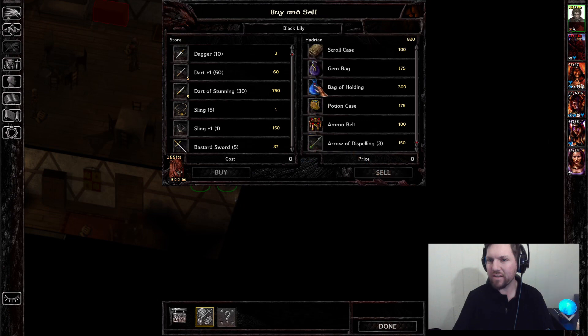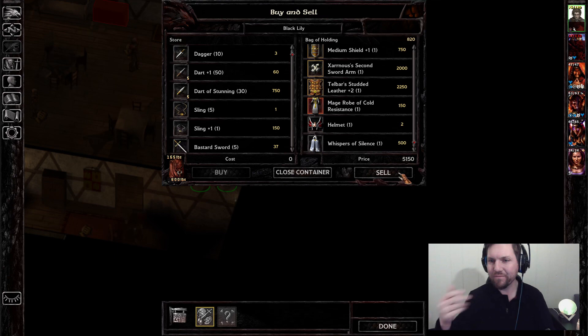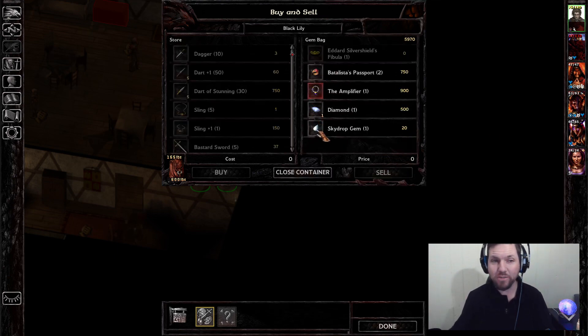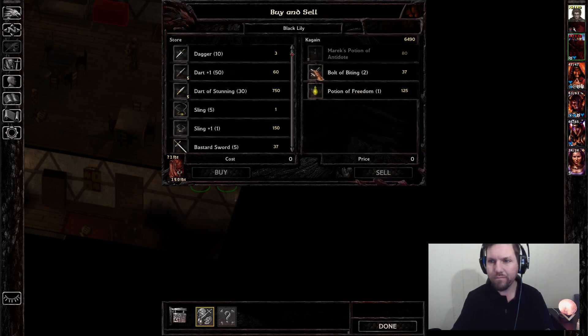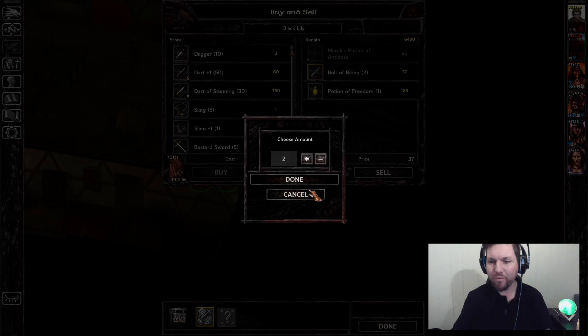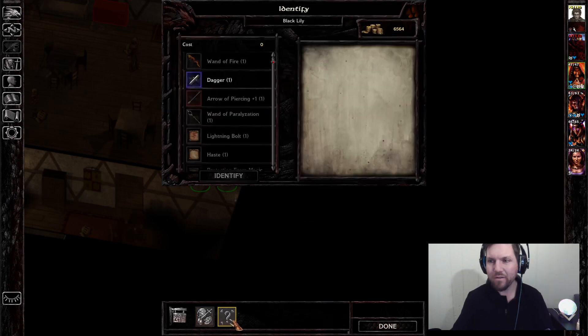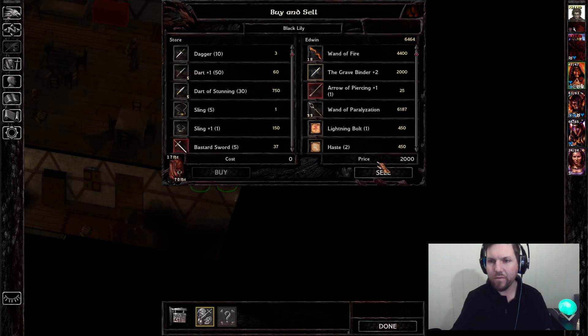Let's get some cash and see if I can sell everything. I want to keep Spider's Bane as something I can swap into if need be — if I get slowed or something, I just pop that on. Am I really gonna use these? No, but every little bit counts. It's an awesome dagger but none of my guys are gonna use it.